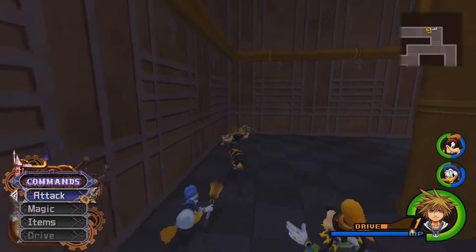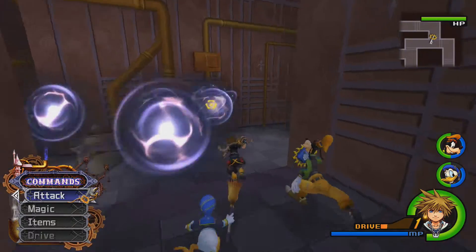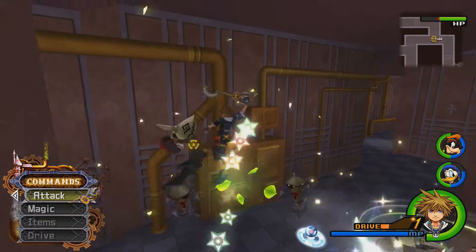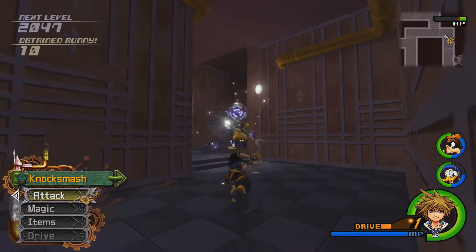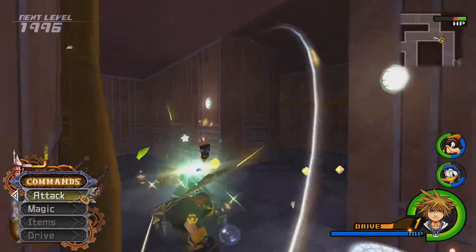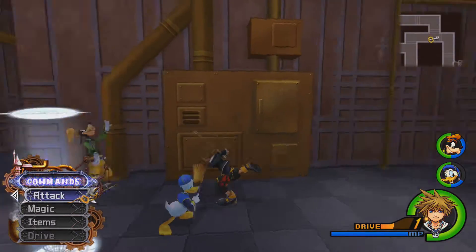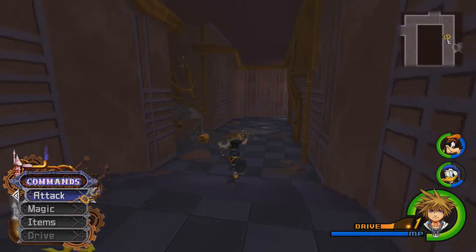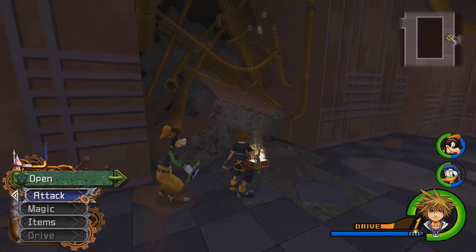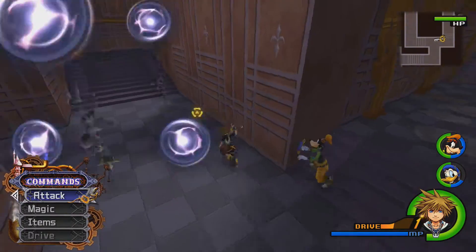There's actually a lot of chests in here, and this little area is organized like a maze, which can get extremely annoying. Not because it's super hard to navigate and find your way through, but because if you want all the items, those could get confusing in here. Is there one right there? There is one right there. What's in it? Mithril Stone.